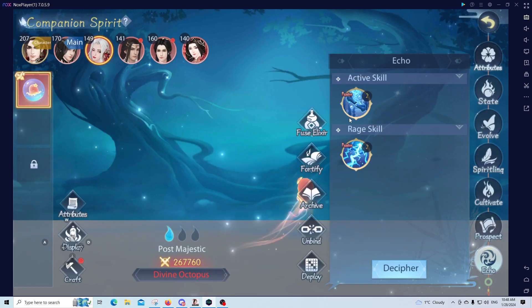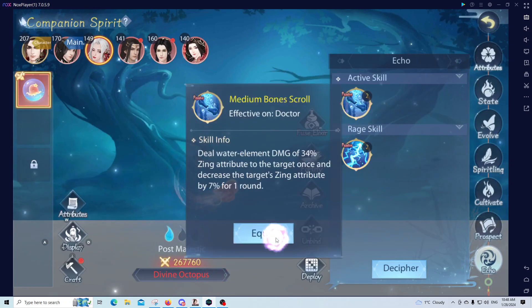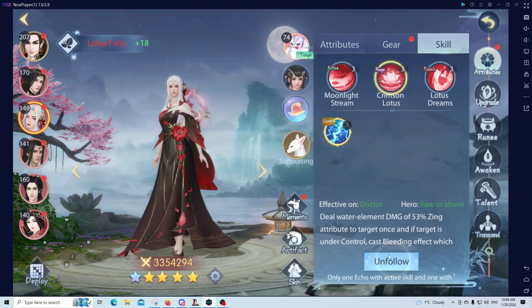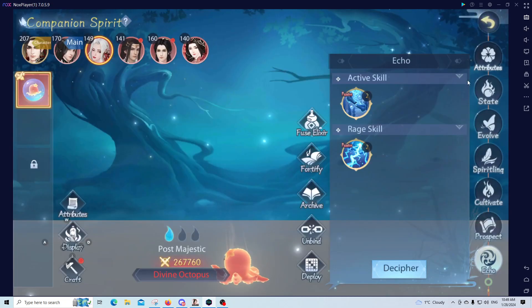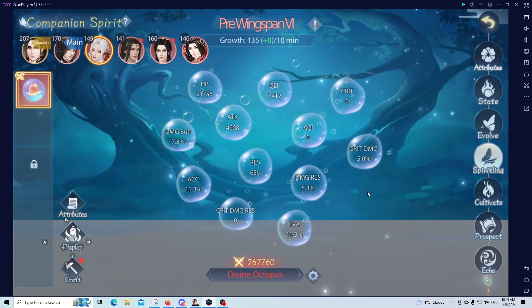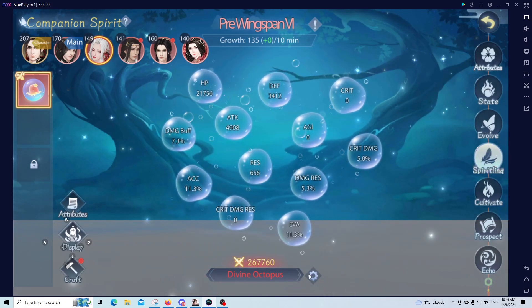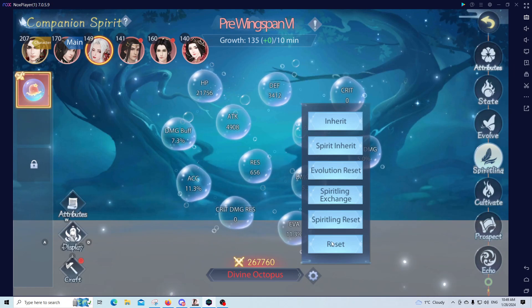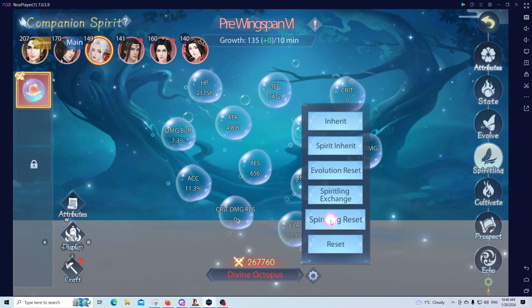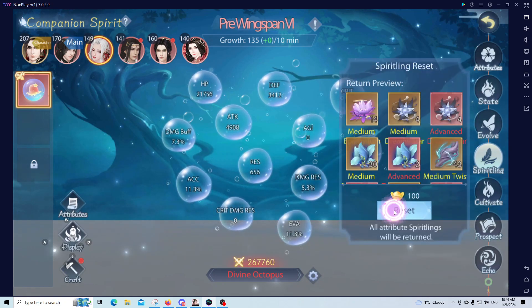Now that we have it set up, click equip and follow, then equip and follow again. Next up for the companion spirit is building the spirit lane. Right now I have it set in a weaker version, so I'm going to reset it — just the spirit lane reset.